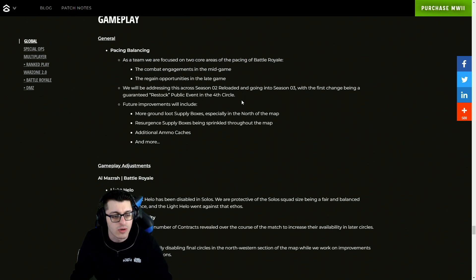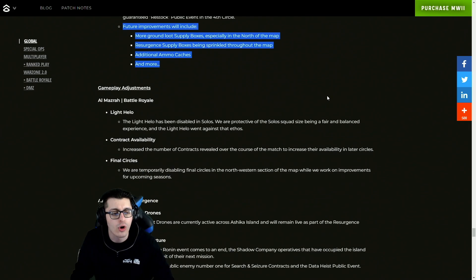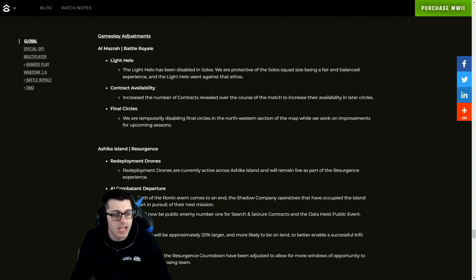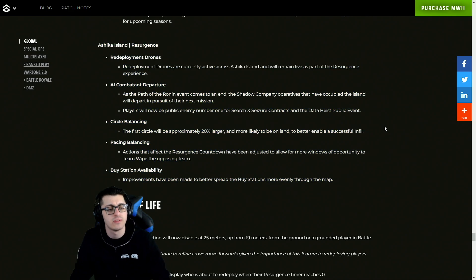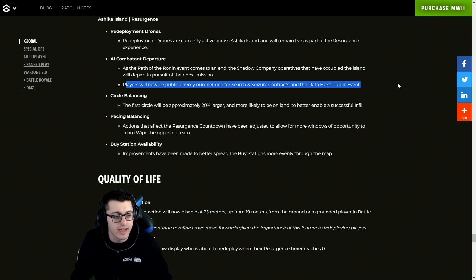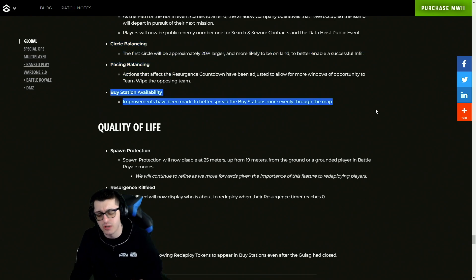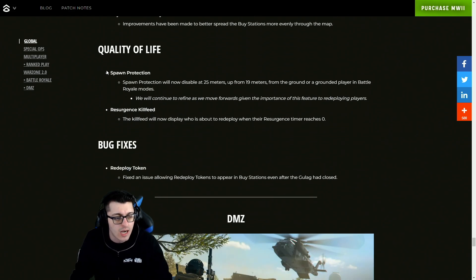Gameplay improvements with pacing balancing: as a team they're focused on two core areas of BR pacing — combat engagements and regain opportunities. They'll be addressing this across Season 2 Reloaded and into Season 3, with the first change being a guaranteed restock public event in the fourth circle. Future improvements include more ground loot and supply boxes, especially in the north of the map, Resurgence supply boxes throughout the map, better ammo caches, more gameplay adjustments for Al Mazrah BR including Alight Helo contract availability, final circle Ashika Island redeployment drones, AI combatant removal, and circle and buy station balancing improvements.